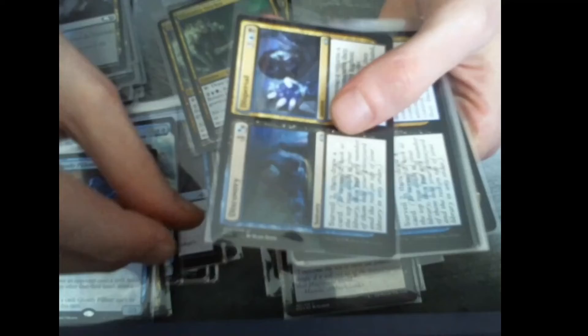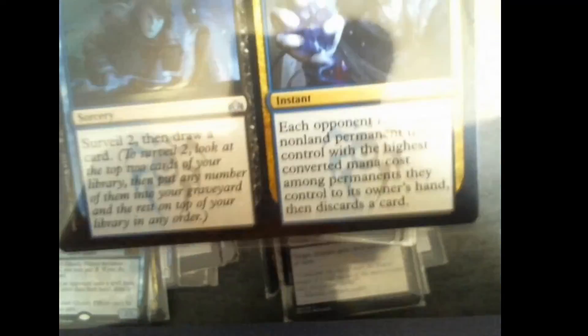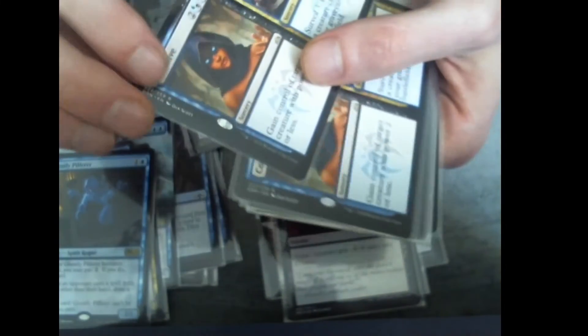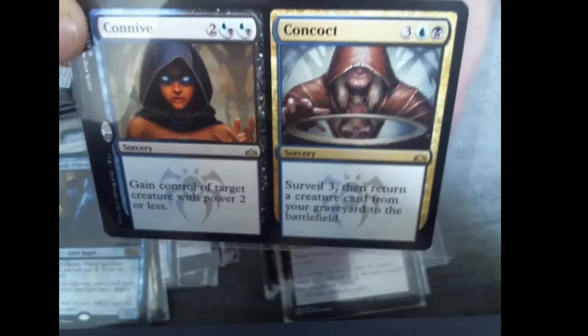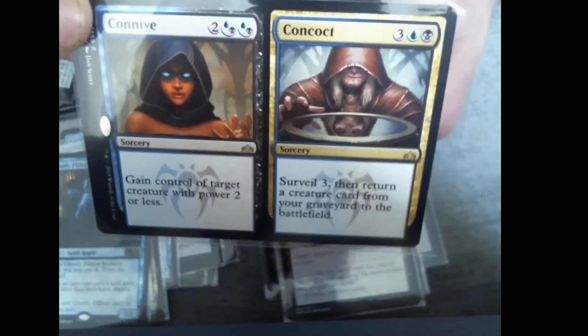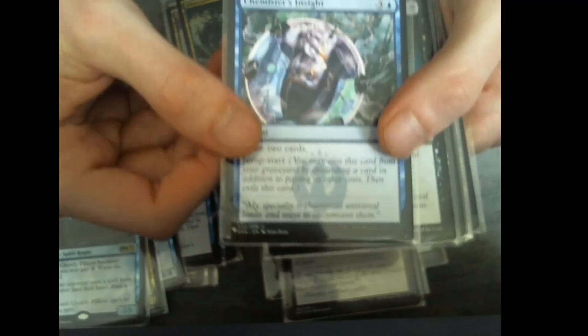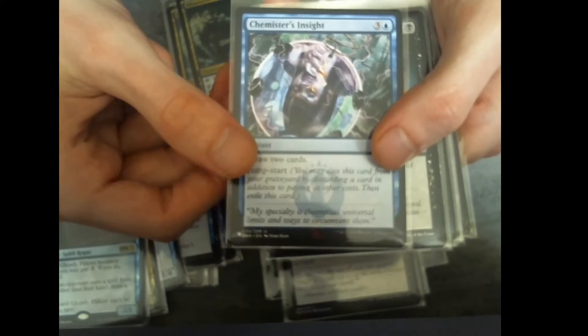And there are some special cards, because there are two cards at once. Discovery and Dispersal four times, and Connive and Concoct, also four times. Then we got Chemer Serres inside one time, and Bond of Revival of course — a very important one.